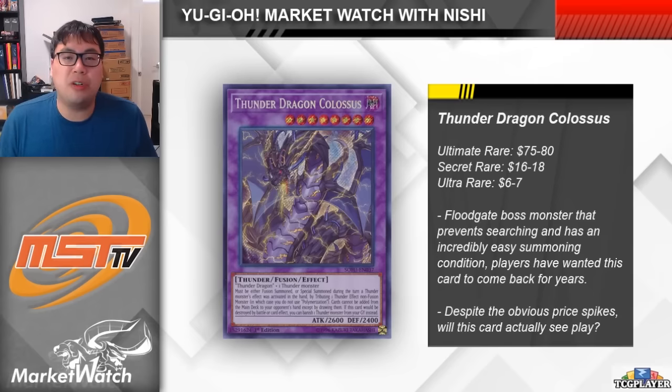The first card we definitely have to talk about is Thunder Dragon Colossus. This is the card that was unbanned that the most people are excited about — people have been wanting this unbanned for years, even right after it was banned. This is one of the most powerful boss monsters in the game, preventing both players from searching, but also having built-in protection if you have Thunder Monsters in your graveyard. The crazier thing is the ease with which this card can be summoned, since you can convert any Thunder Monster on the field into this card if you activated a Thunder Monster's effect in hand.